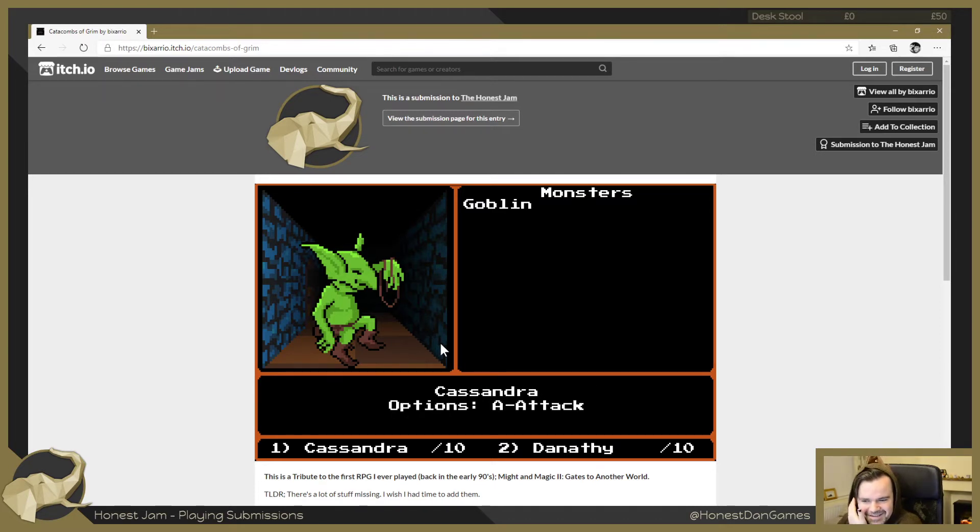We're all missing - it's like the worst action film ever. Okay, finally Danathy hit the goblin for one! Hold on, the goblin hit me for six. How much health does a goblin have? Now we're hitting - thankfully goblin misses. We didn't equip stuff - that would make sense. Let's see if we can luck our way through this regardless.